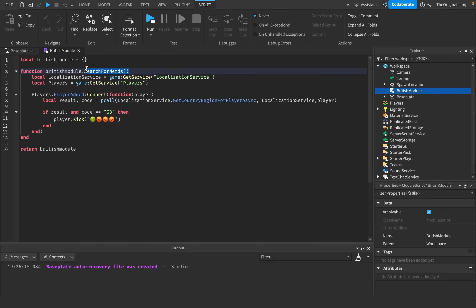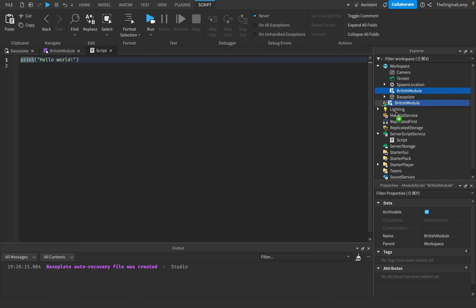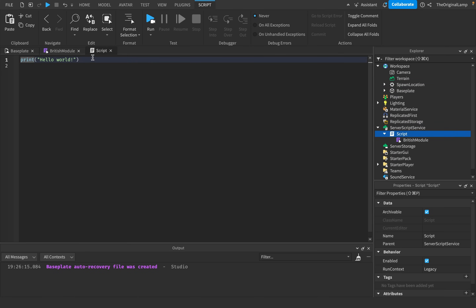Wow, what an amazing function! That's actually so interesting. How does this work? Do I just run this function inside another script? Let me see — do I just say local British kick is equal to script dot... British module. How do you require them again? Just like that? Yeah, require — there we go.